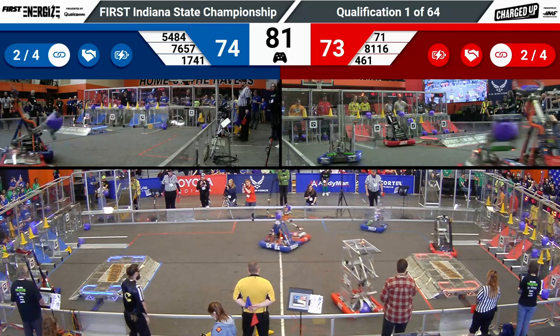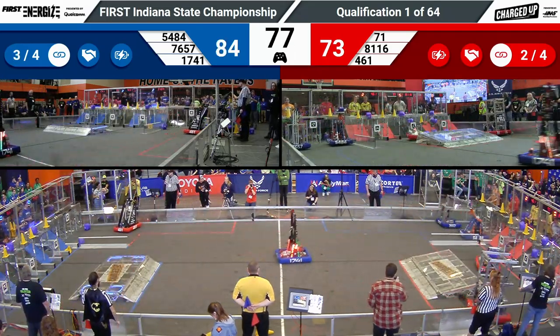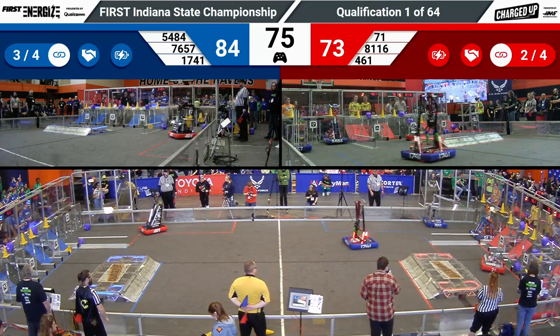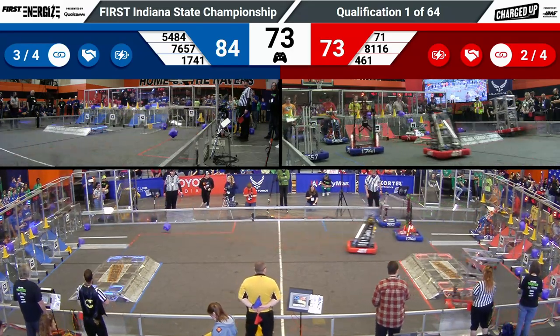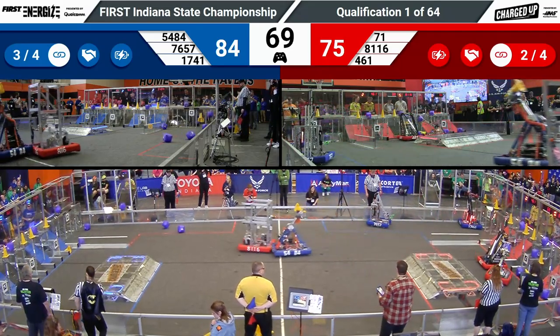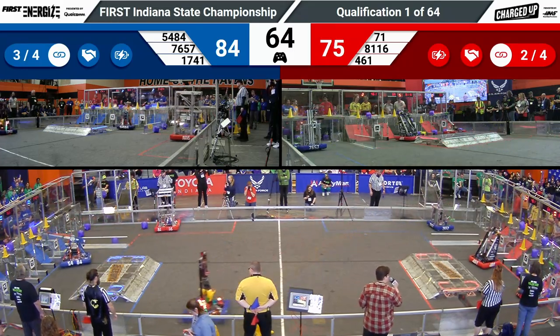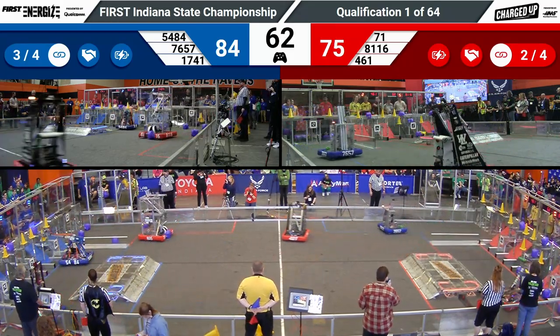Just under a minute and a half remaining. Red 461 lining up to potentially score a link. As a note, if robots are able to get three game pieces scored in a row, that gives them five extra points for scoring a link. 8116 Hatchet Robotics scoring a cube in a low node, getting the red alliance two points.